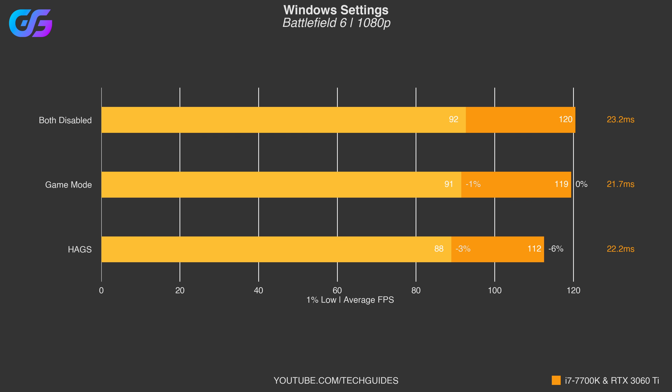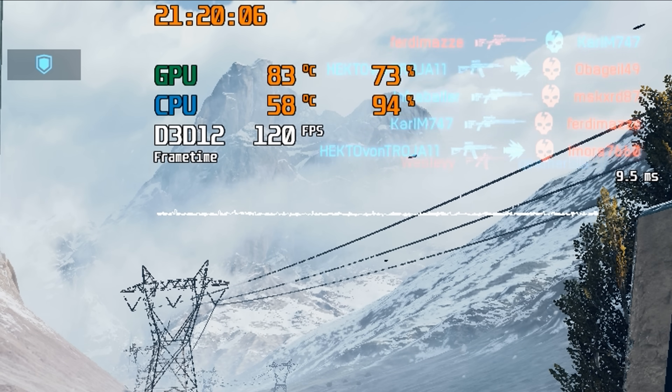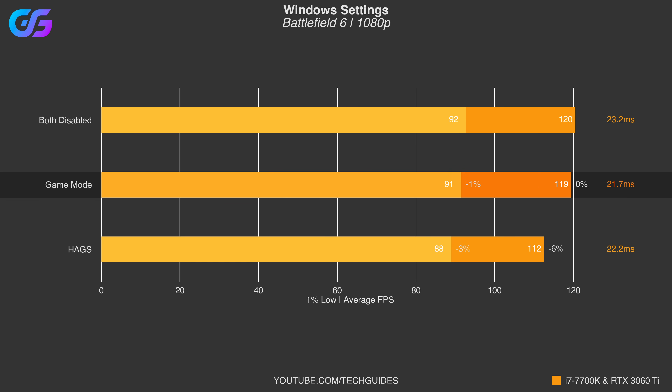When we look at a system that is much more CPU bottlenecked - this orange system which pairs an i7-7700K with an RTX 3060 - we can see that enabling hardware accelerated GPU scheduling in fact significantly decreases performance in Battlefield 6. So if your system is significantly CPU bottlenecked, meaning your CPU is hovering between 90 to 95%, I would highly recommend against enabling hardware accelerated GPU scheduling. Windows Game Mode once again doesn't seem to have any measurable impact on performance on this system either.